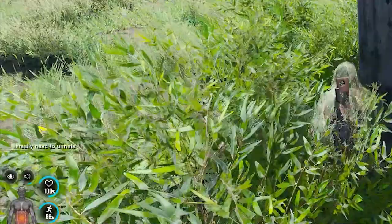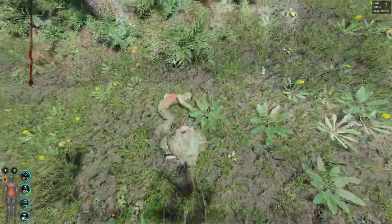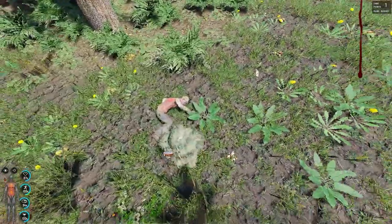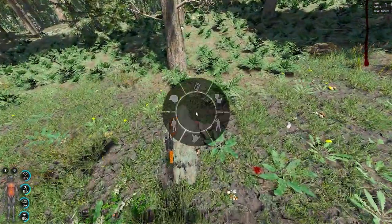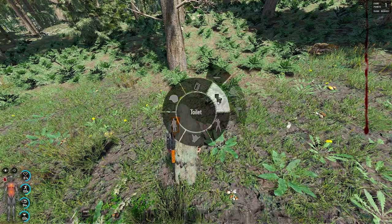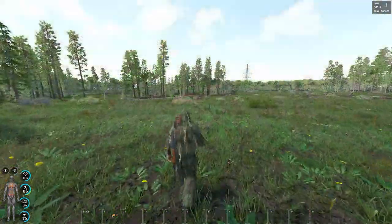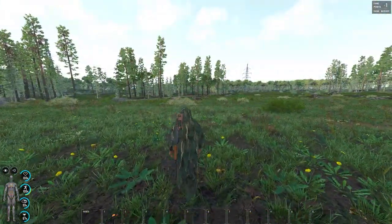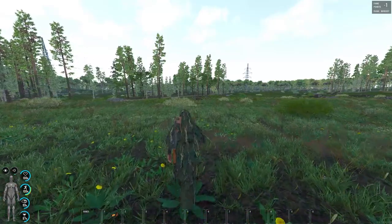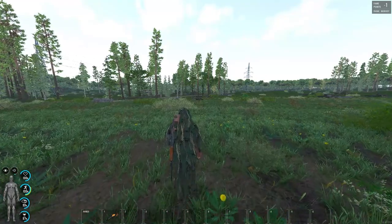Something else you will encounter while running around the island is that your character will need to go to the bathroom — and yes, he actually has to go to the bathroom. To do this, you need to hold down tab and go to the bathroom animations. Here you can either select to vomit, pee, or poop. After many hours of play time you may also find yourself wanting to raid enemy bases, take on kill boxes, farm airdrops, and do many more activities throughout the island.